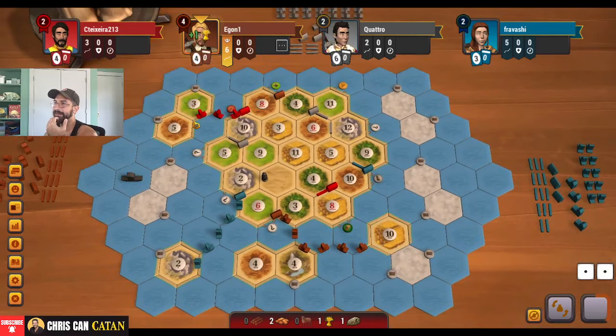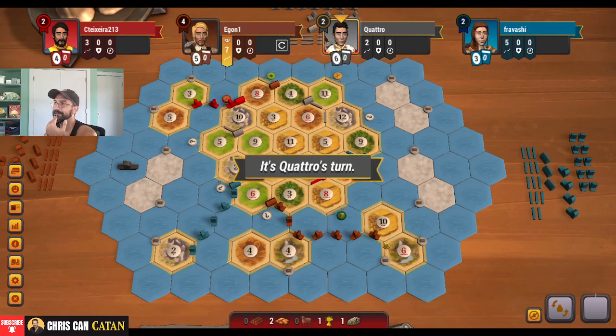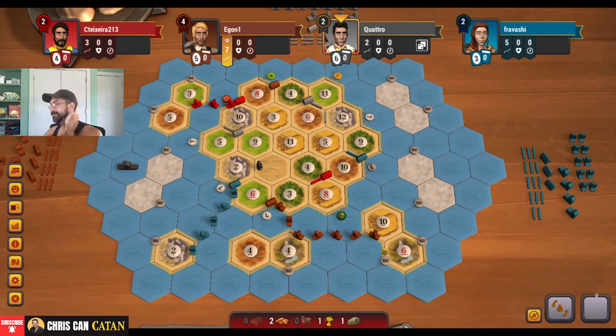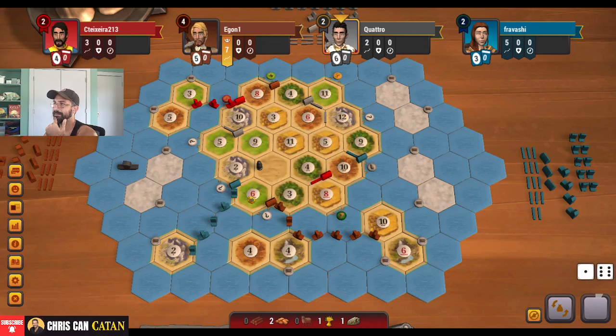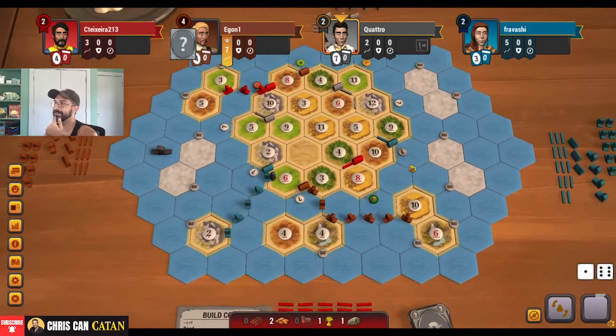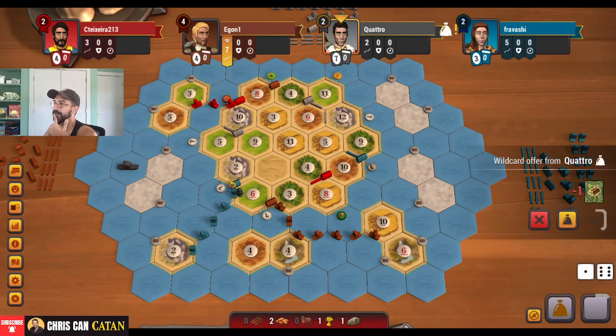We get that, and we get some sheep. Wow — settle here already? That's nasty. We need this to be blocked probably. Just give it six — there you go. That's a little too good. I'm cool with it. No wood, that's fine.